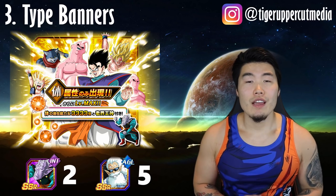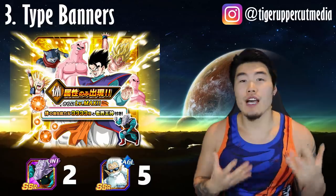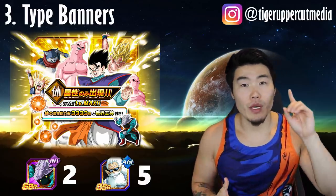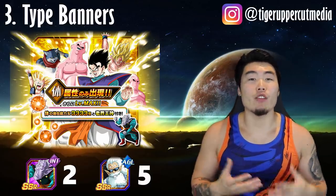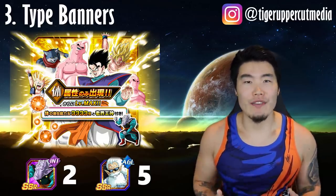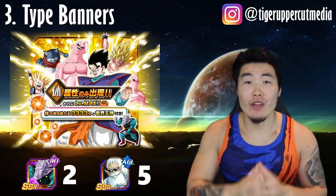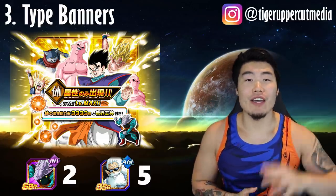Source 3 — Type Banners: We will be getting the 5 type banners on rotation during the celebration. In a previous video I talked about how these banners can be pulled on once each and give out 3,333 orbs. However, I didn't mention how they also give out 1 Elder Kai each. So if you pull on all 5 banners, which I highly, highly recommend you do, that's another 5 Elder Kais.